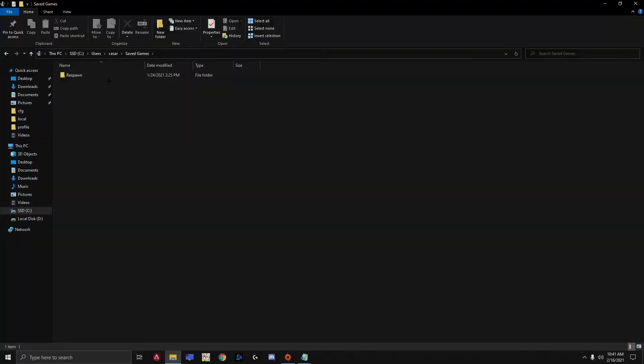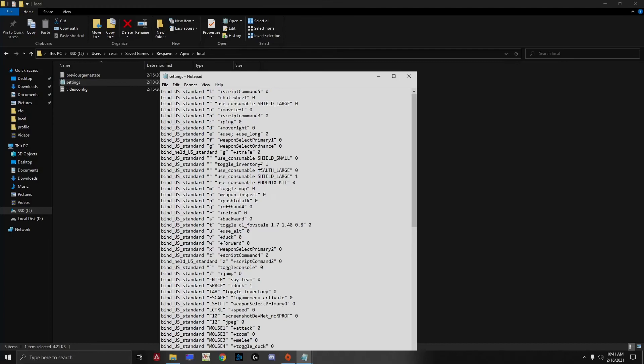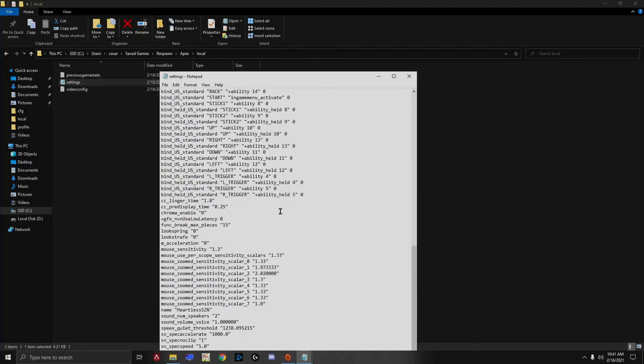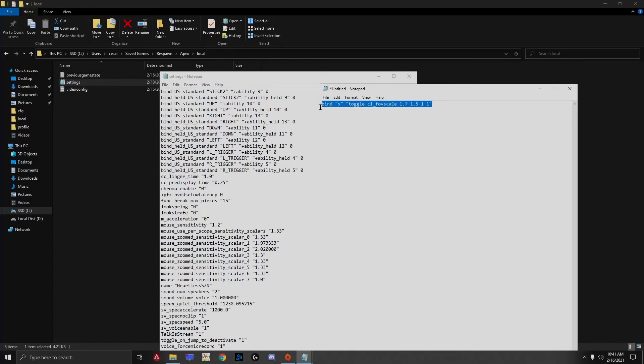So go to the path on top, then go to Respawn, keep clicking Apex, then go to Local. Now you'll see a folder called settings.cfg. What you have to do is right-click it, go to Properties, untick Read Only, hit Apply, then OK. Now you'll have all the config data in there — scroll to the very bottom.